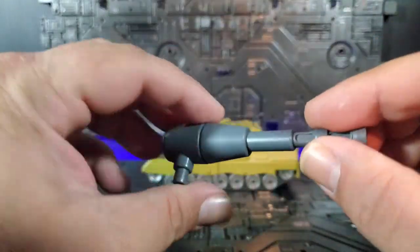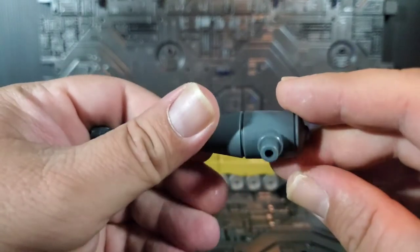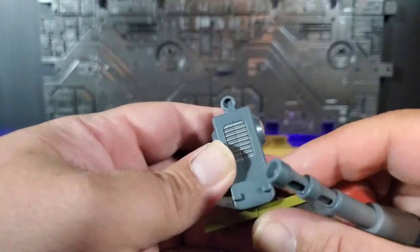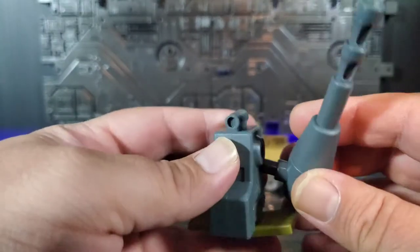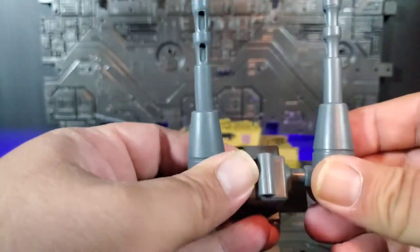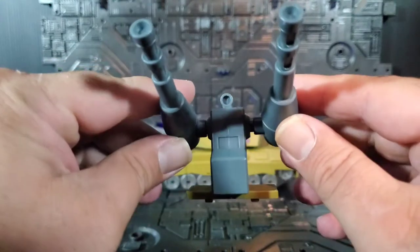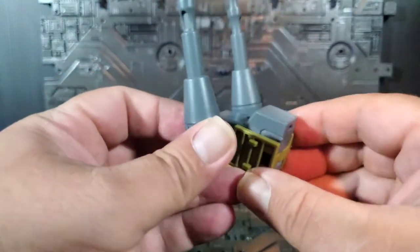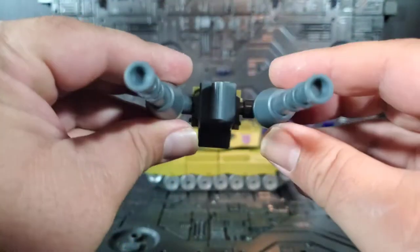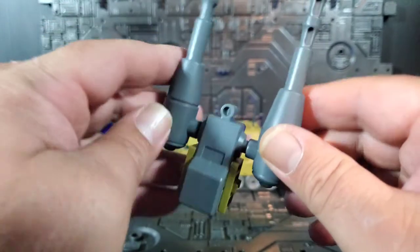He comes with two cannons, which are done fairly well — sculpted nicely with a little bit of paint detail, fairly simple. What you do with these is take this transforming bit and plug them into the holes on either side to create the dual cannon, which mounts this way in tank mode. And if you transform it, it actually attaches in robot mode. Nicely done in my opinion.